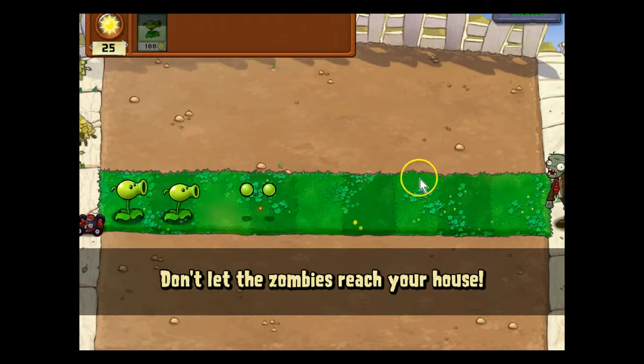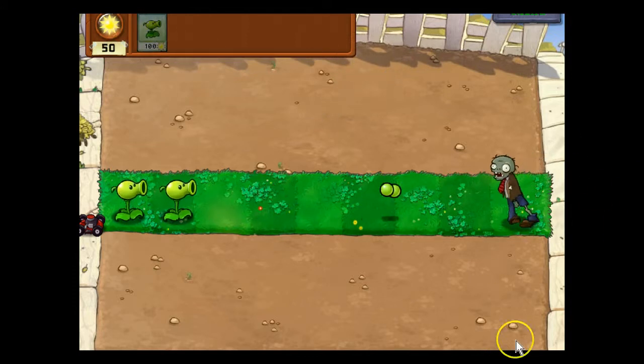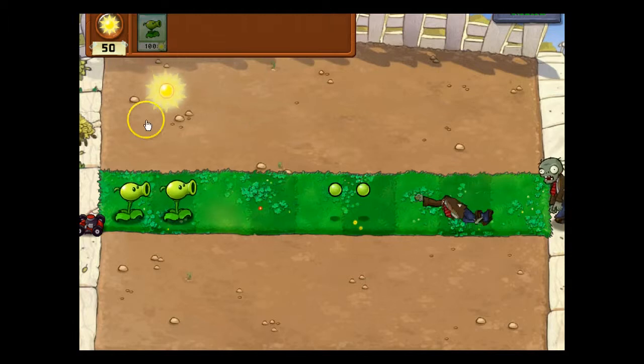We got a little tutorial here. It's just one little zombie — he's gonna die. Oh, his arm fell. Come on, kill him! Oh! You dead, son. You dead.